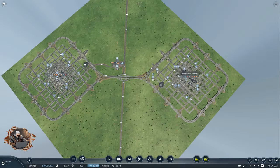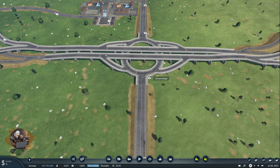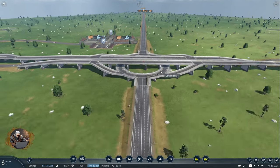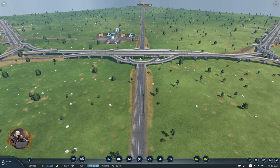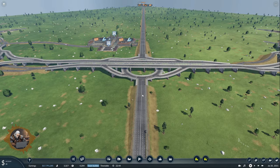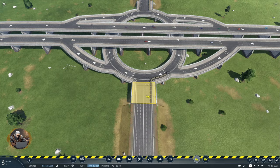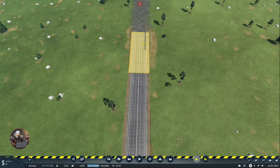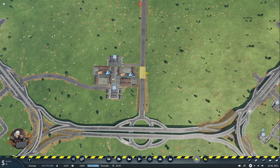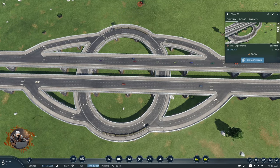I want to do a few changes before we continue. This one is going to be a problem I think, but let's see. I want to make this connection under the whole roundabout because there is no point of my trams actually slowing down here. We are going to delete all of these and I will have to sell these two trams, I imagine.